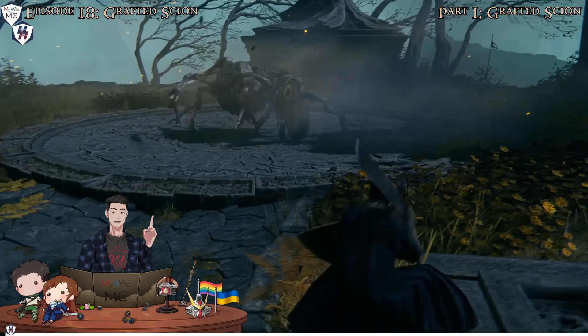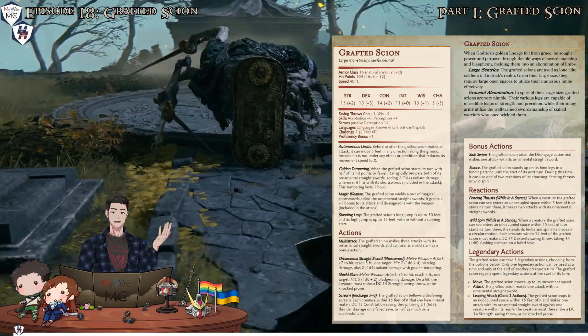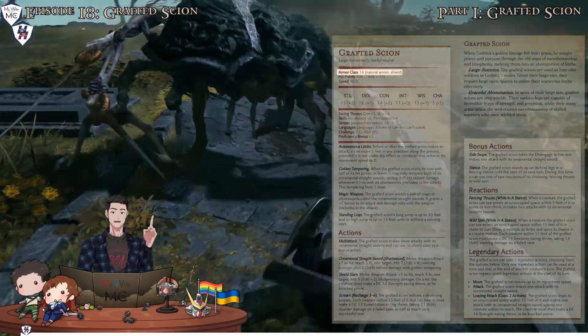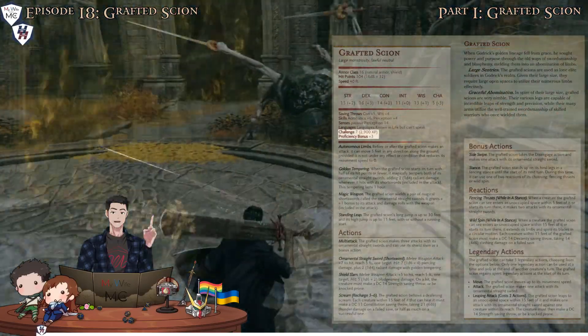This crawling mass of limbs and pain is faster than they look, and probably makes them really hard to buy a watch for Christmas. The Grafted Scion has a decent AC of 16 thanks to that shield and an average HP of 104. They don't last very long if you can sustain the damage, but what makes them CR 7? Let's take a look.